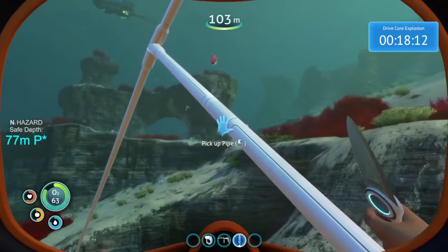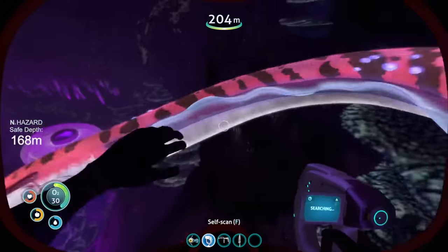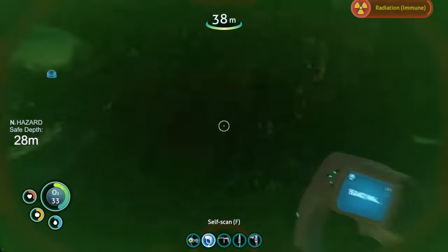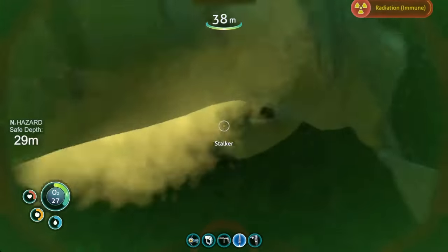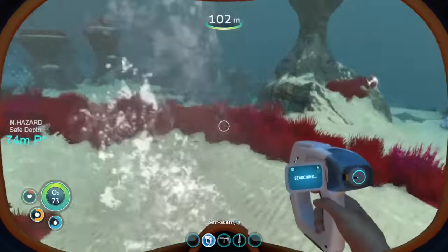I can't stress enough how aggressive all of the hostile creatures are in this mode. No matter what I was doing, I basically had things trying to eat me at all times — crashfish, biters, stalkers, and sand sharks would constantly come up from behind to get in a hit, taking off huge chunks of my health. I died a few times this way, incessantly checking the area for enemies, but still somehow taking a fatal bite in the back.